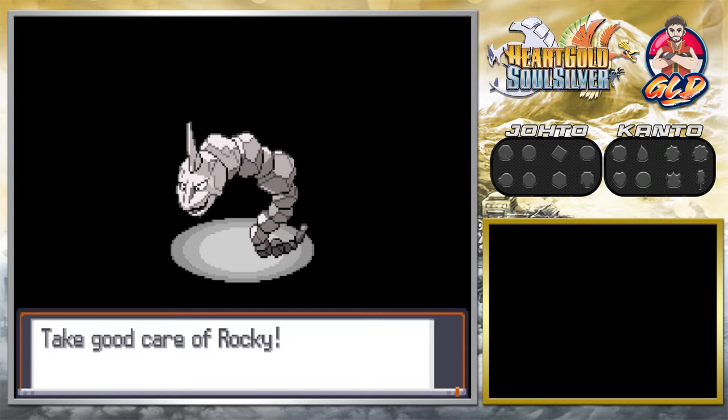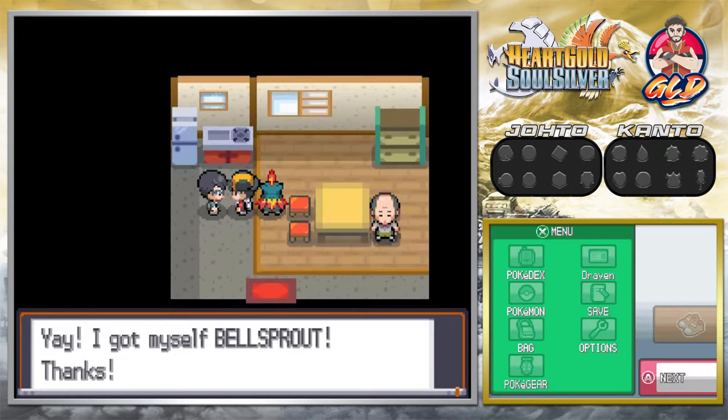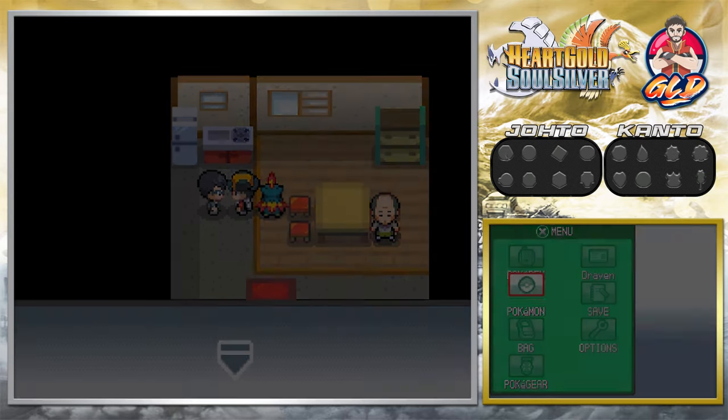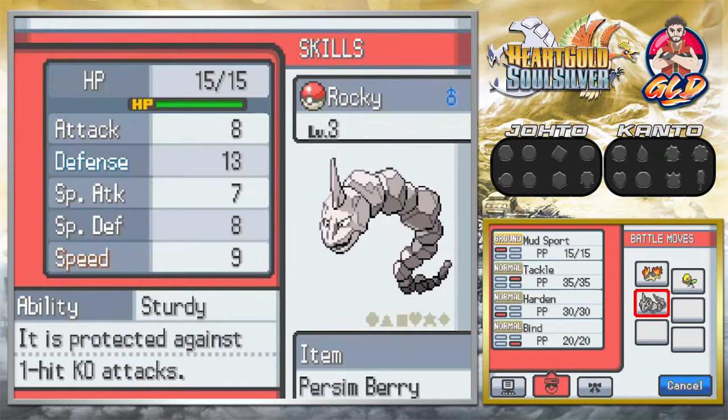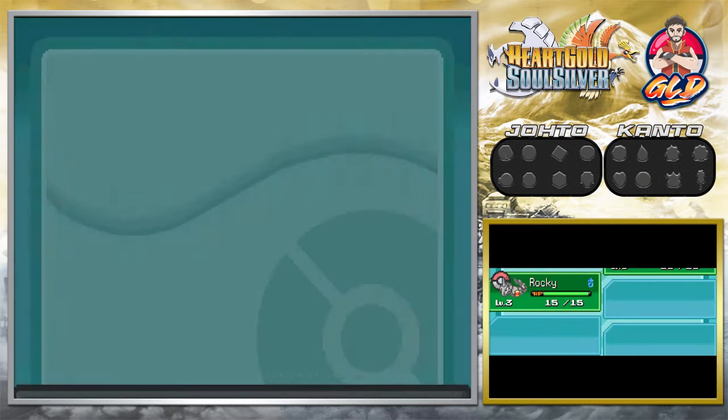Rocky Balboa — I would definitely use Steelix in this walkthrough if I could trade. We got ourselves an Onix. Rocky has a Hasty nature and is holding a Persim Berry. His ability is Sturdy, which protects against one-hit KOs — he's a defensive machine. This would actually be a good Pokemon to use against the Violet City Gym Leader.